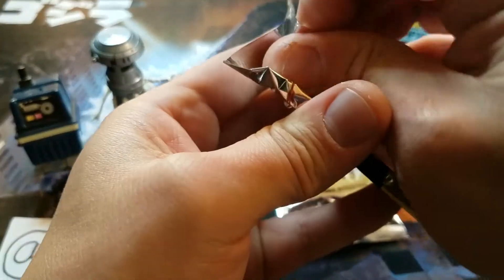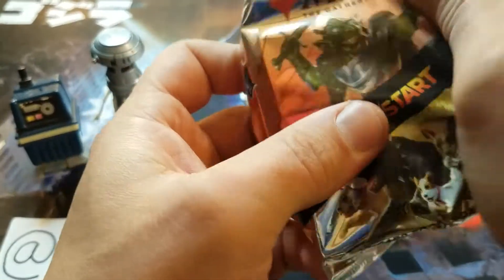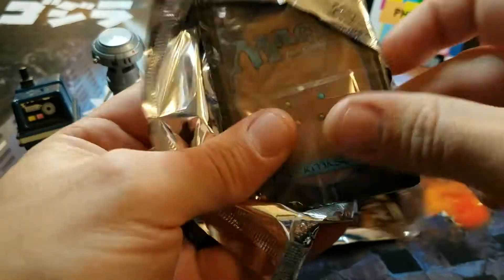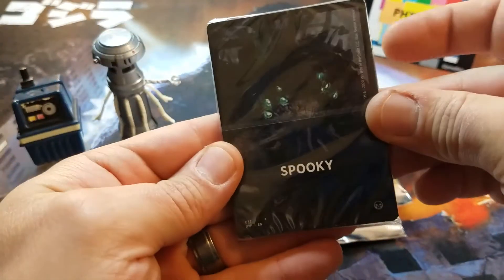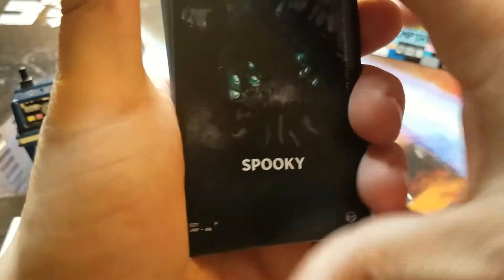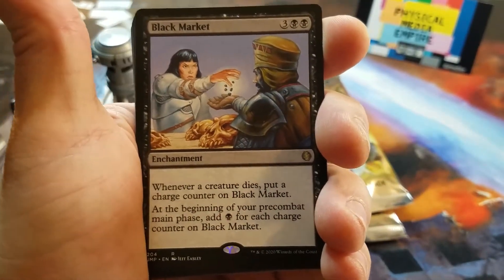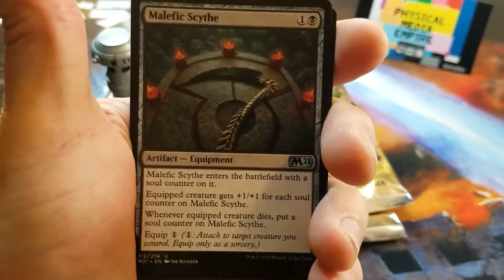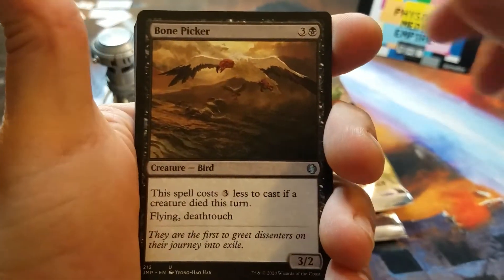Okay, three more packs here to crack. We're going to get another big one here — maybe Unicorns, maybe Phyrexian. Maybe Discarding would be cool for another Tiny Bones pull. Ooh, spooky. Nothing crazy in this one, but let's take a look. Black Market for our Rare. And the Scythe. I'll go through the rest of these.